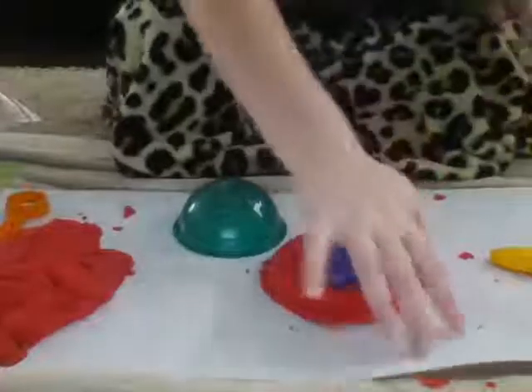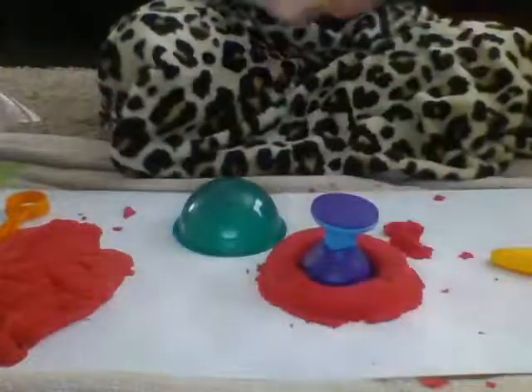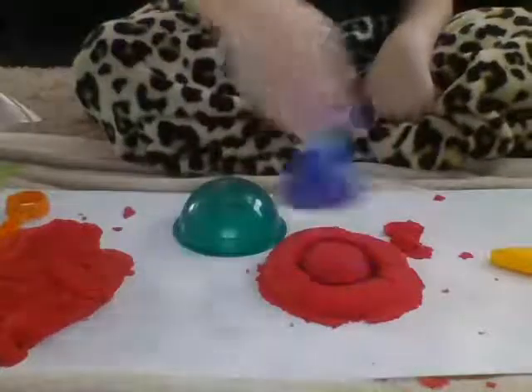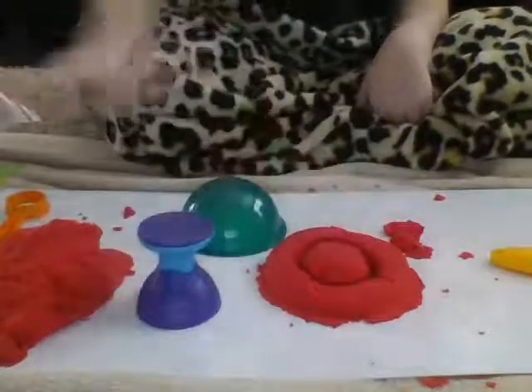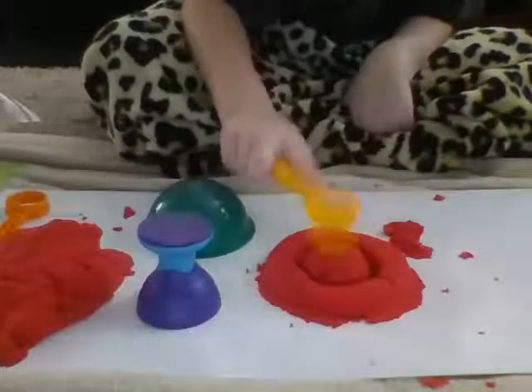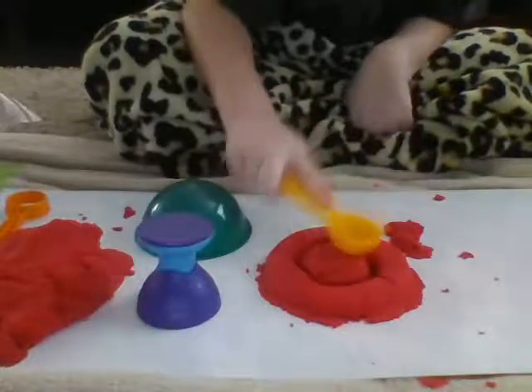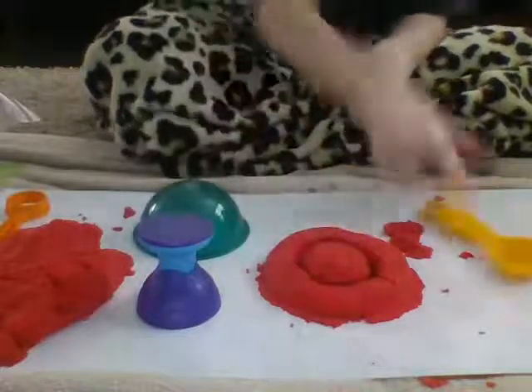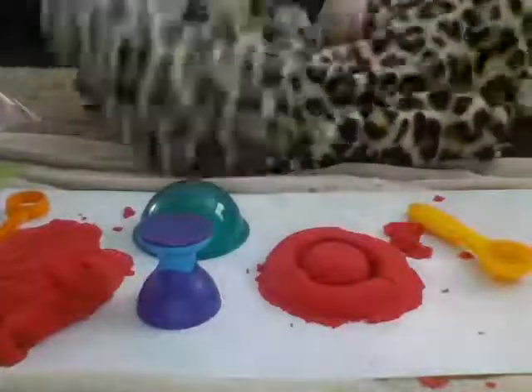Then take this side piece and in the middle press down — don't take extra clay off or that will mess it up. Take it off and you'll see the shape. That's when you get the spoon and flatten it down a little. And you can see it's a little target sign.